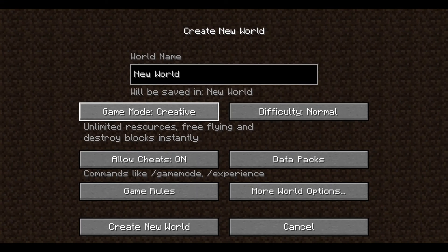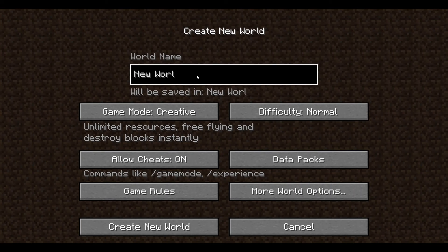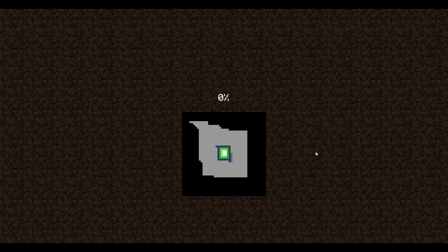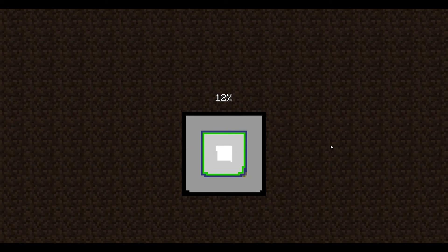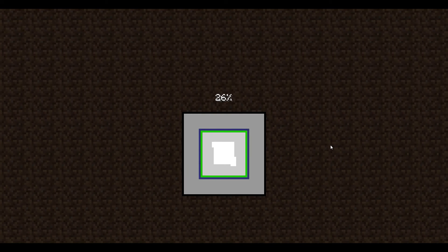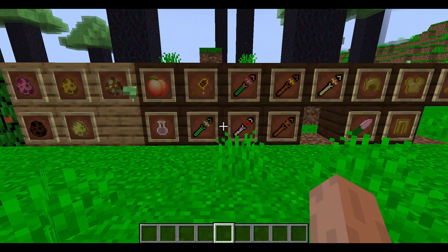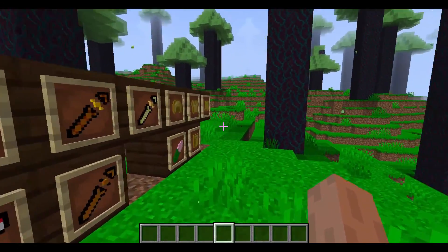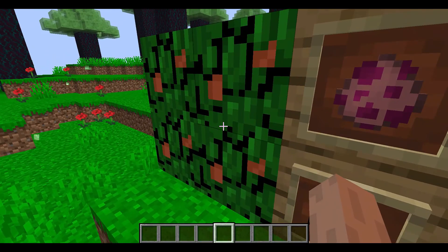Let's make a new world, go on creative, and call it 'More Stuff Mod Showcase.' It should be created and once it stops generating it should be ready.